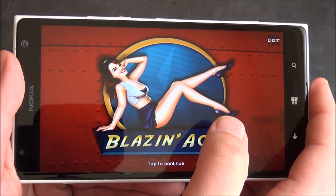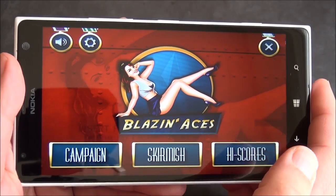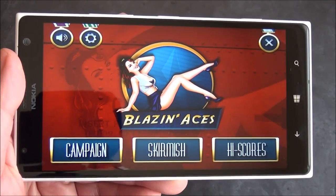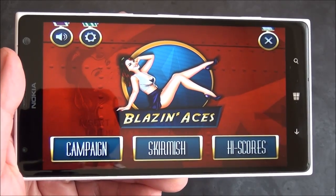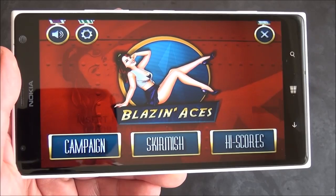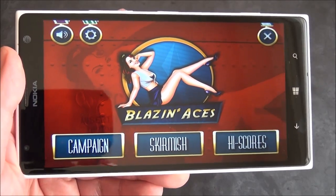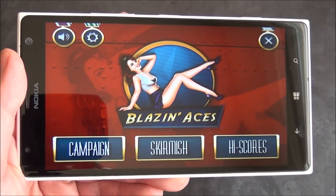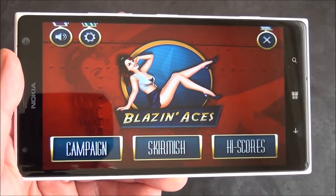As you can see here, the screen loads up very quickly. We can tap the button there, and you've got campaign, skirmish, or high scores. I really like that because not all of us have time for a full-on campaign, so you can just do a quick skirmish. On the other hand, some of you guys really want to get into a game, have a story told to you, with goals and everything — and that's what the campaign is there for.